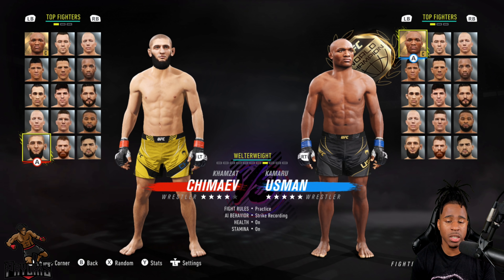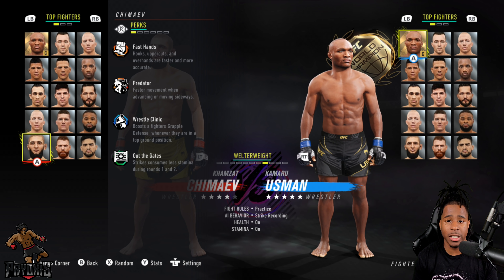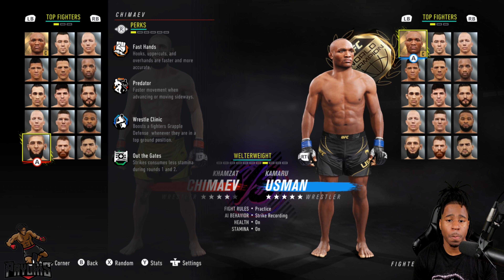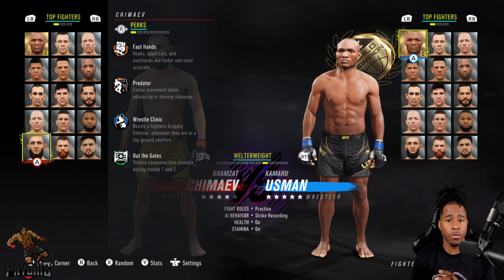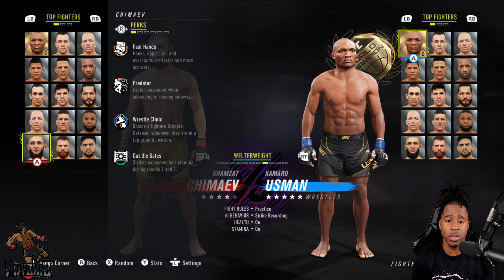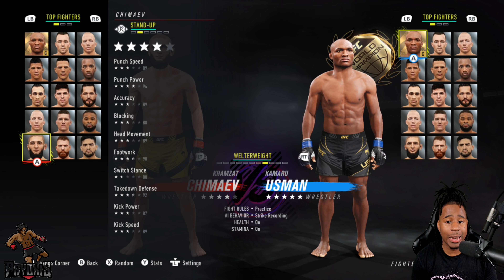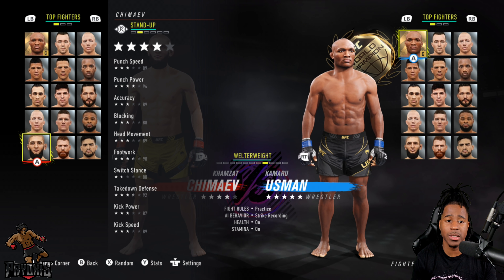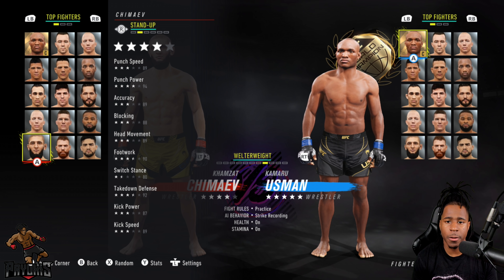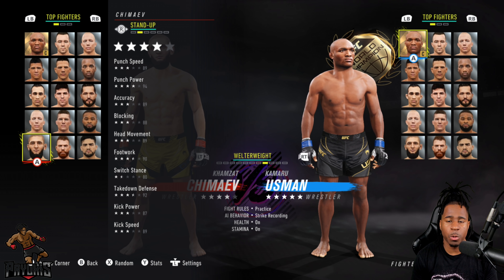Moving forward to his stats — his perks are Fast Hands, Predator, Wrestle Clinic, and Out the Gates. Feel free to pause the video to read each one individually. Going over to the stand-up stats, the thing that stands out is he has very good power. That's really it — he just has power, and Fast Hands as the perk.